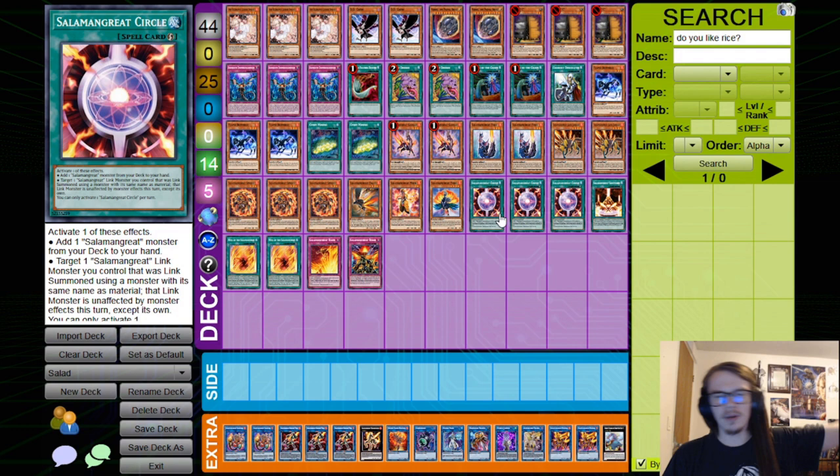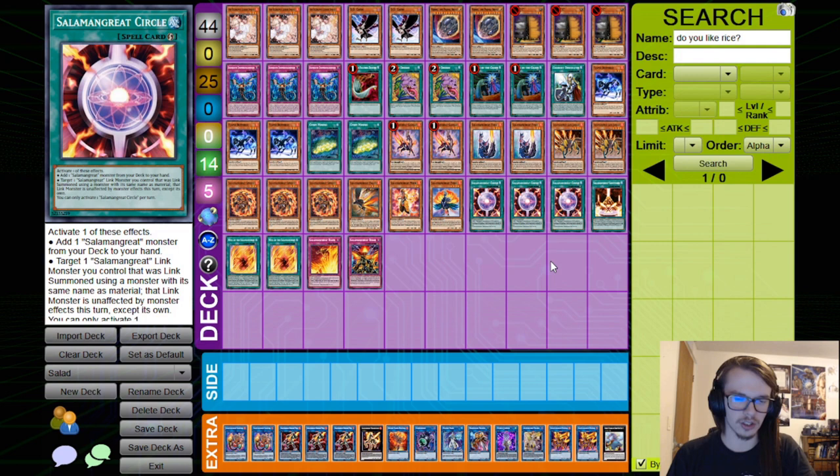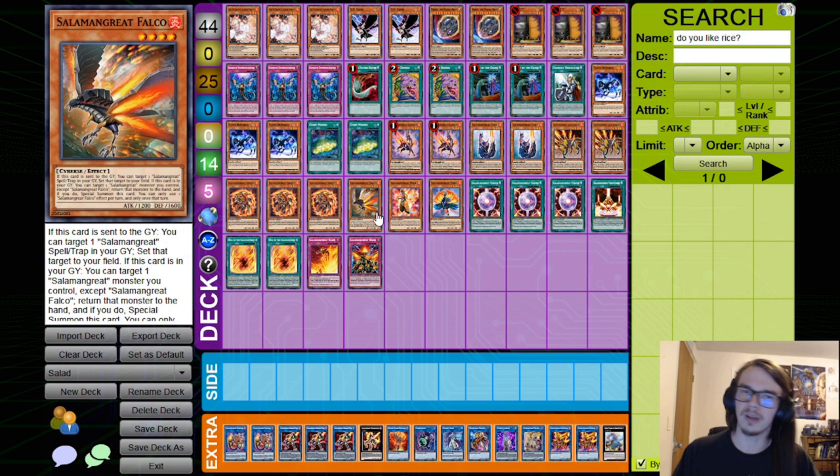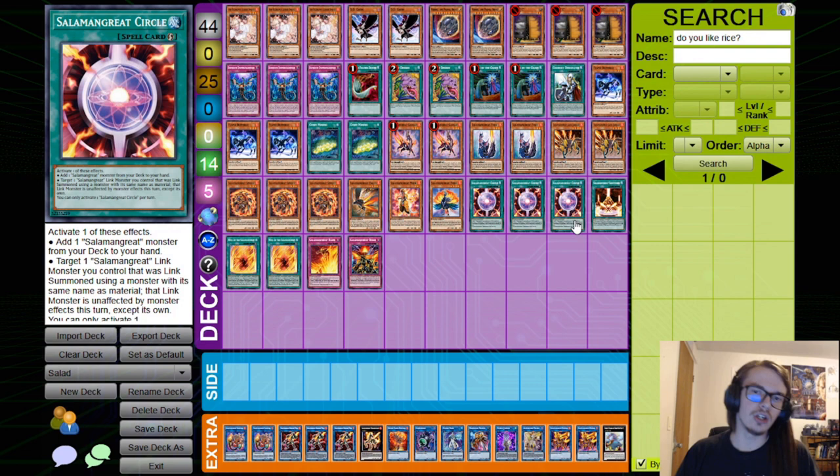Obviously, we have Circle — it's a quick-play search as well as protection for a relinked Salamangreat link monster. On top of that, being a quick-play means you can activate it on your turn, then on your opponent's turn, and again on your turn off of something like Falco setting it or Sunlight Wolf returning it. There's a reason you play three of it.